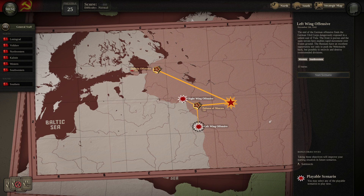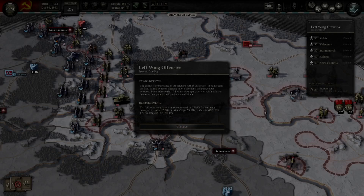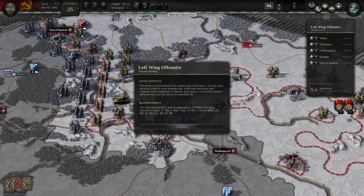So why don't we go with the left-wing offensive? We have a secondary objective to take Sukhinichi. Let's go ahead and jump in. Left-wing offensive, Stavka Dispatch: the enemy is overstretched in the southern part of the sector. In some cases the front is held by recon elements only. Strike hard and pursue their exhausted forces relentlessly — if they're given space to reestablish a shorter defensive line, your job would be far more difficult.